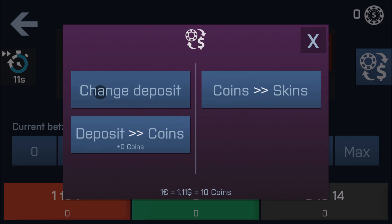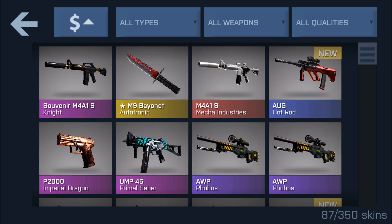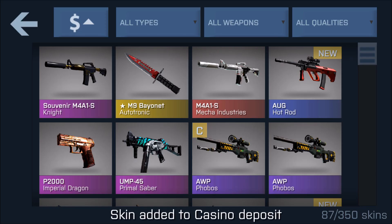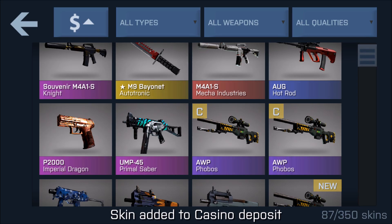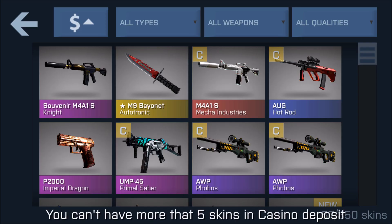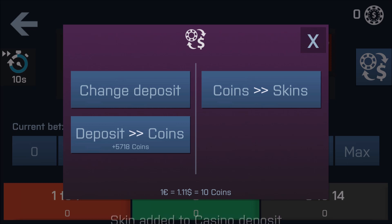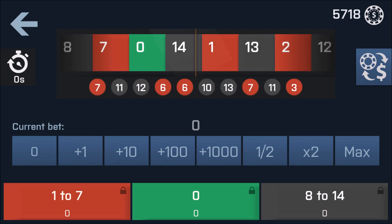So you go here, you change deposit. I don't really have much on this game. What I do have, I'll just put in some shit. Remove for casino, add to casino — so 5,000 coins. 111 equals 10 coins, so we'll do that. Now I have 5,000.